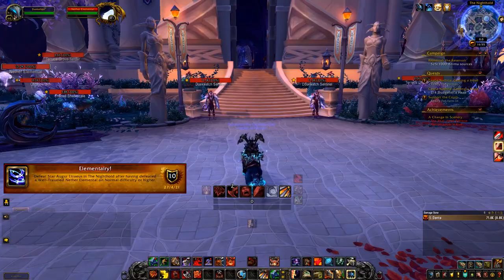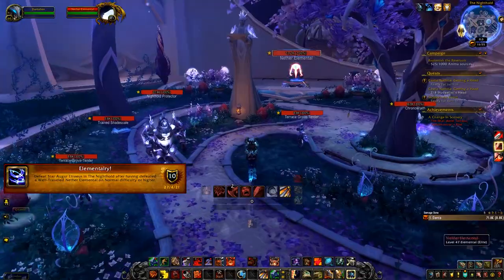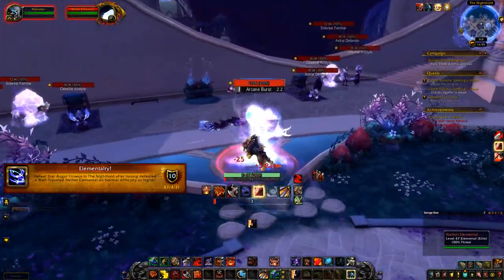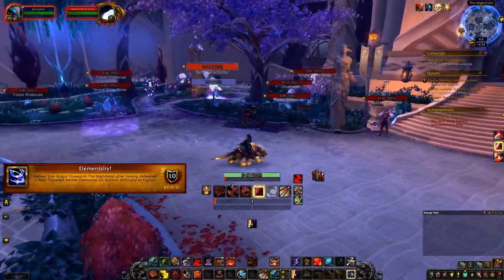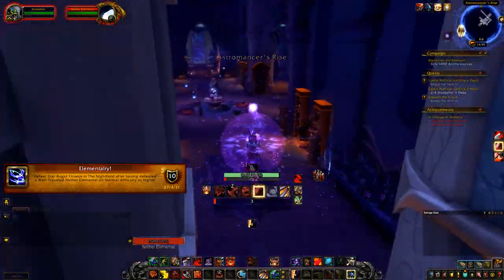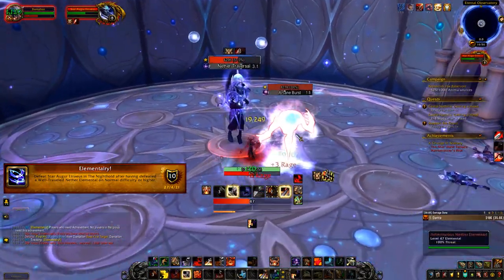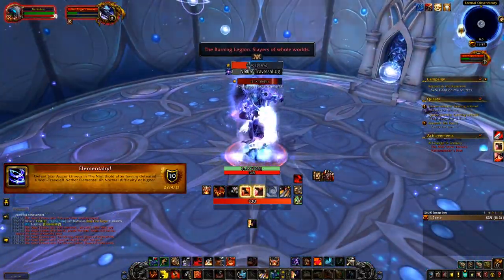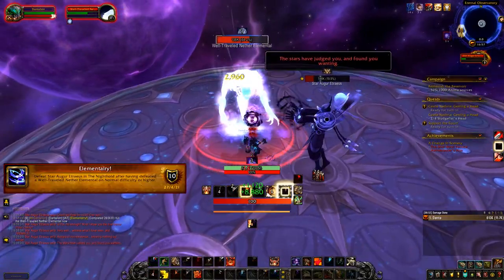Next is the achievement called Elementary. You have to pull a Nether Elemental from outside the boss room. On the left side there is a Nether Elemental that is imprisoned — kill the guards and it will become hostile. Drag it towards the boss, get into the boss room, lower the boss's health to around 20%, and eventually the elemental will transform into a Well-Traveled Nether Elemental. When that happens, kill the add and then kill the boss to get your achievement.